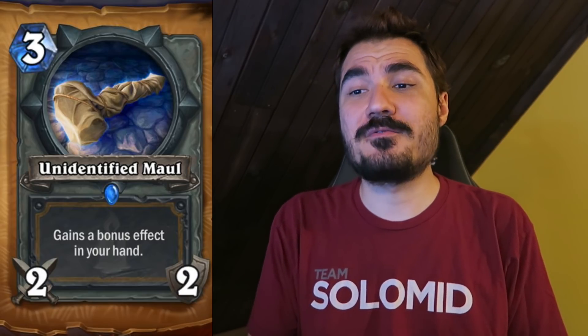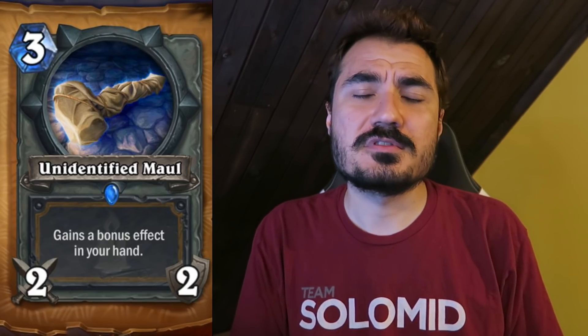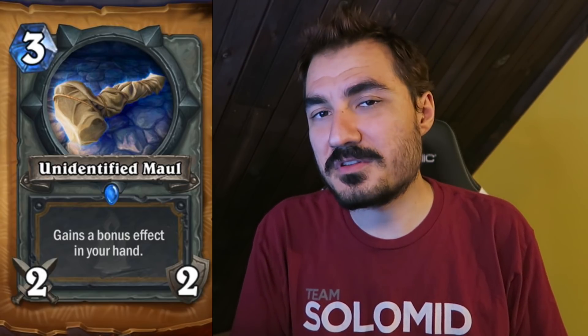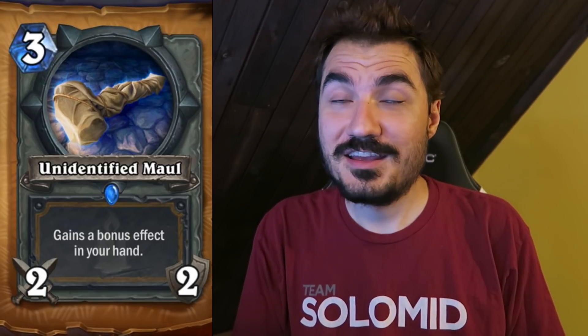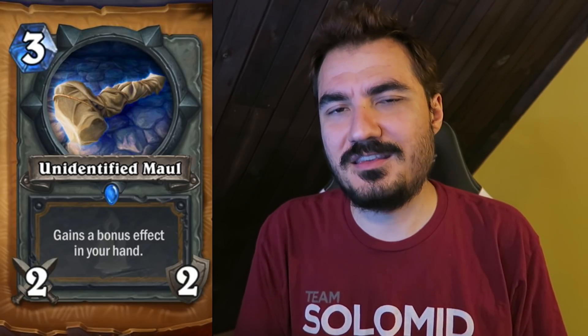Unidentified Maul is the card I revealed. It has an imprinted effect on draw — you can get Divine Shield on everything, a couple of dudes, a permanent +1 attack, or Taunt on everything. Some of those effects are really crushing, and in marginal tempo battles they will absolutely win you games. Your opponent might be sitting on a 'give all minions Divine Shield' Battlecry Maul, and you could lose instantly trying to face race. It's a very high-impact card, and I think we'll see it across all game modes.